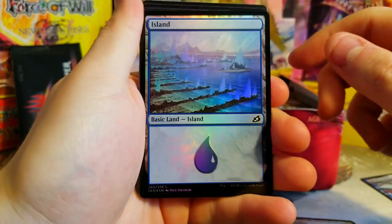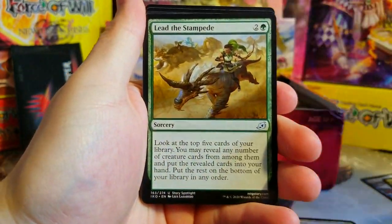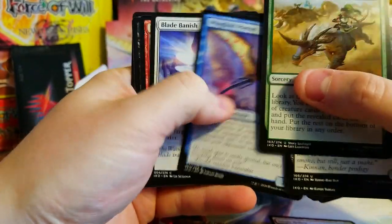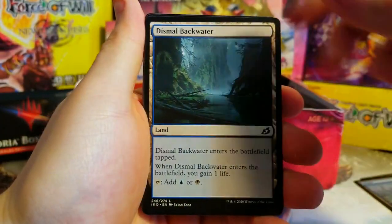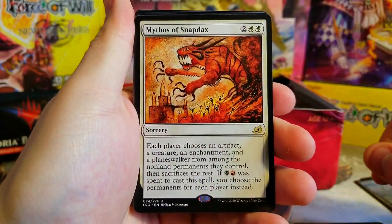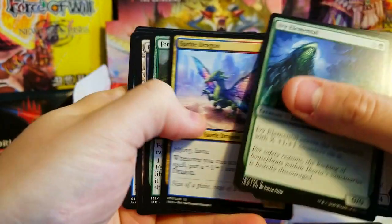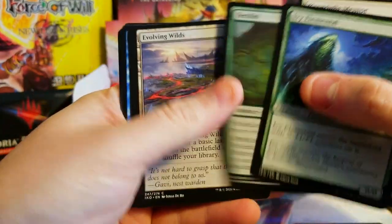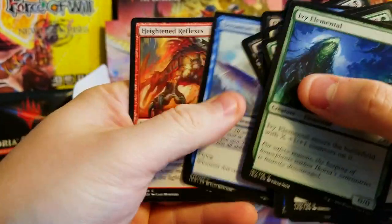Another Jungle Hollow, nice foil Island — that's a cool card. Sky Cat Sovereign, just a bulk. Lead the Stampede and a bunch of other good stuff. Snapdacks, Mythos, Ivy, Elemental Sprite Dragon — good card, that's like a three dollar uncommon actually. Evolving Wilds, Naturalist, Pangoli.